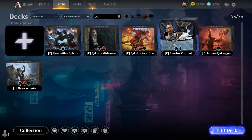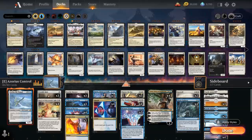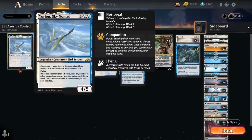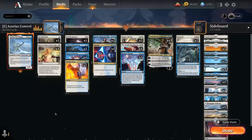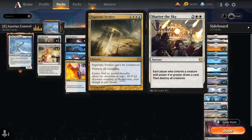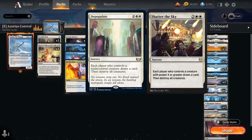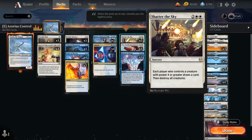Next up is Blue-White Control, which hasn't changed much from its Pioneer counterpart. We're using Yorion, Sky Nomad as companion, so we're playing 80 cards in our main deck. The only real change was playing 3 copies of Shatter the Sky instead of Supreme Verdict, but this is a temporary addition — with the upcoming Streets of New Capenna, it will be replaced by Depopulate, which should be a little better since we're less likely to face multicolored creatures as opposed to creatures with power 4 or greater.